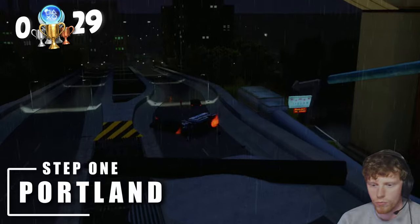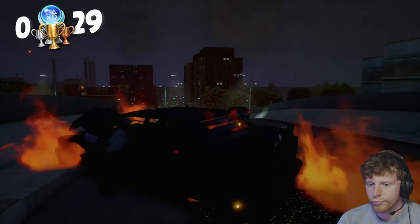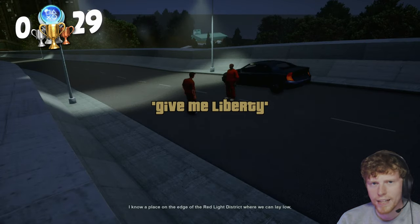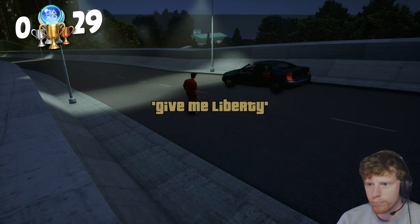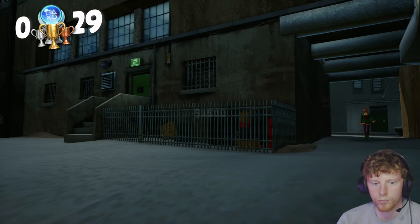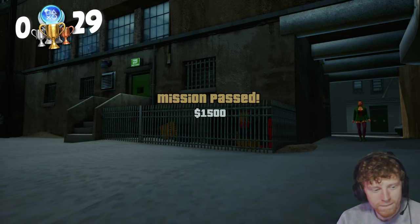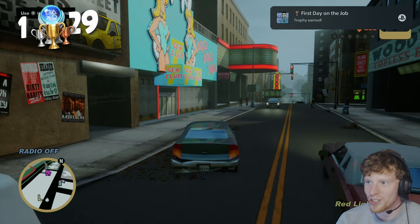We begin in Portland — the bridge is blowing up, we escape being sent to prison. We get to the hideout, change our clothes, and complete our first mission, which grabs us our first trophy: First Day on the Job, for completing the mission Luigi's Girls. So now we have the first island open to us.